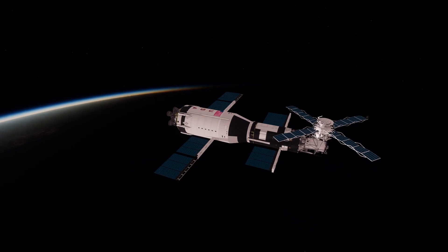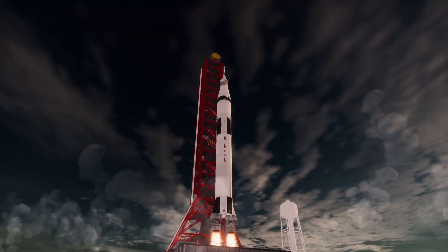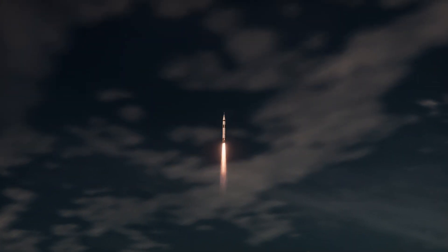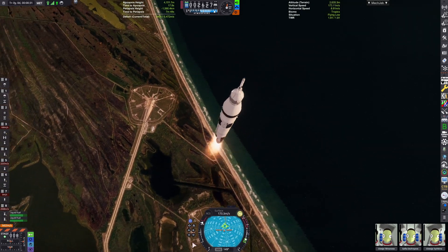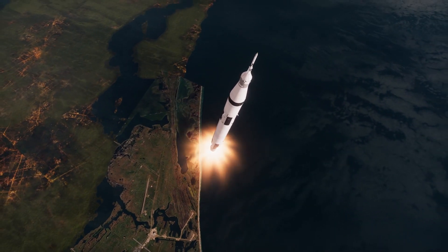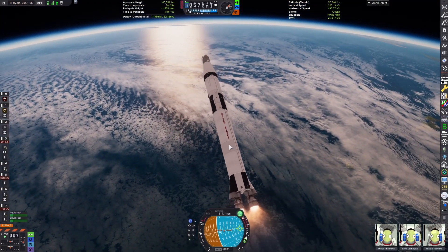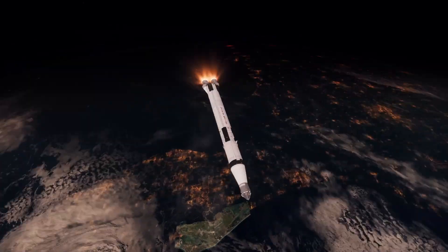With the station in orbit, obviously we need to send some crew up to it. Enter this vehicle — it's based off of a liquid fuel booster for a potential Saturn V modification, and I instead use that as a core for a Saturn 1B type vehicle with the S4B: Apollo spacecraft, S4B, and then a singular stick booster. It's a standard Apollo spacecraft with no extended configuration or shortened service module or anything like that.